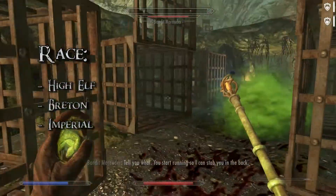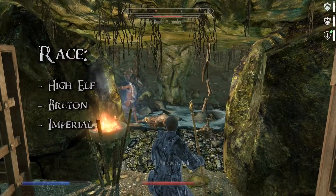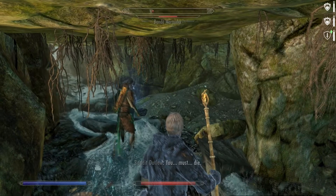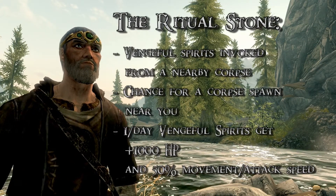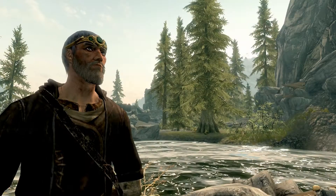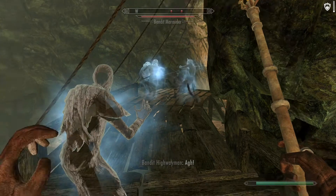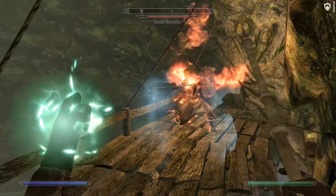The race of the build is pretty irrelevant, but a Breton or a high elf is always a good choice for any mage. I went for an Imperial instead, because the build uses illusion and its calming spells anyway, so the Voice of the Emperor felt like a good starting option. The standing stone is, of course, the Ritual Stone, which in Andromeda feels much less vile and necromantic. It gives you a chance to evoke a vengeful spirit from a dead NPC near you, regardless of whether you killed them or not. Then there is a random chance that a corpse you already got a vengeful spirit from will be spawned near you, so you can recycle it as a zombie using standard necromancer spells. It creates an endless cycle of spirits and zombies coming to your aid in every battle. Pretty unique experience, I must say.